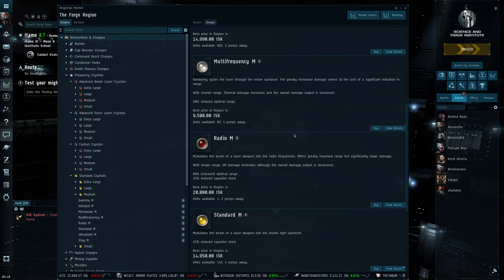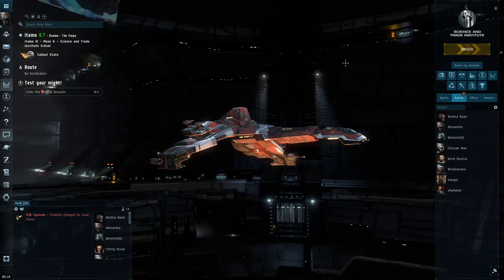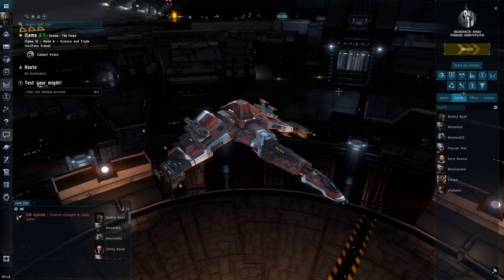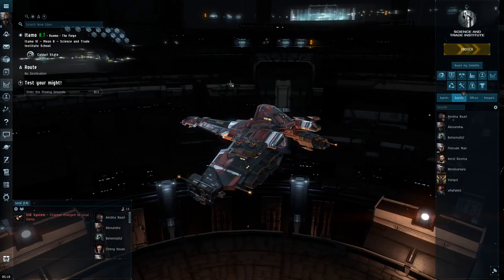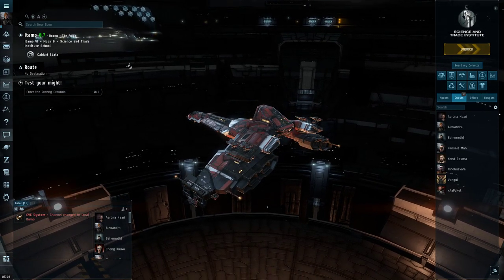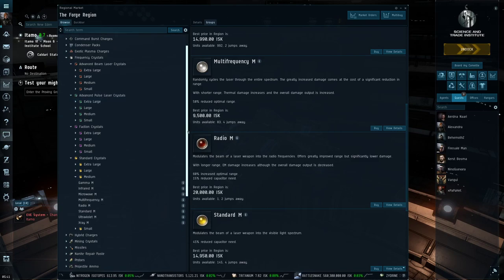I am in a Caldari ship right now — my Raptor — because I just got my Caldari character going. But that's okay; this will be pretty independent of the ship I'm using. We're just going to use the market window and go step by step through the frequency crystals to see which one does what. I'll also make comments on the Tech 2 crystals and when you want to use those.